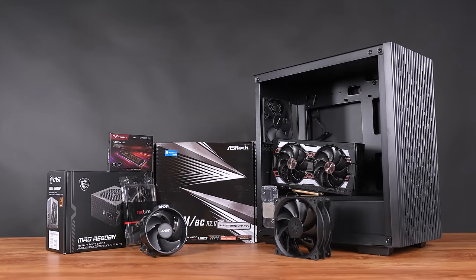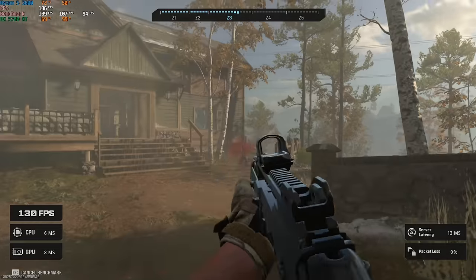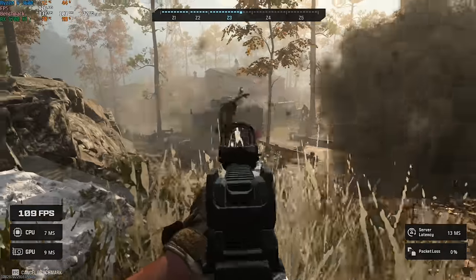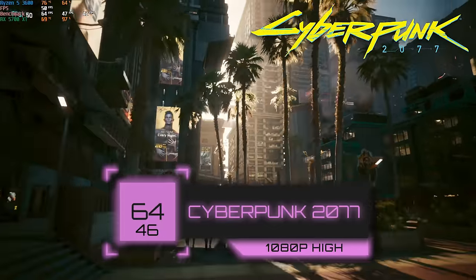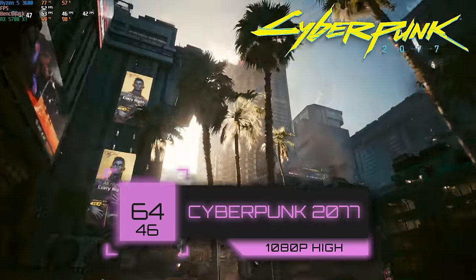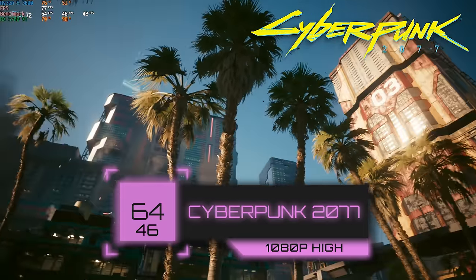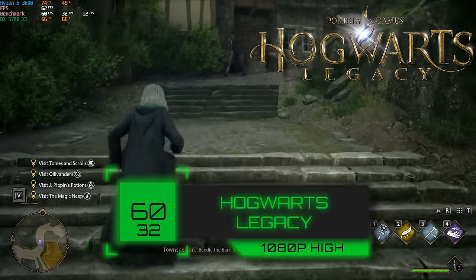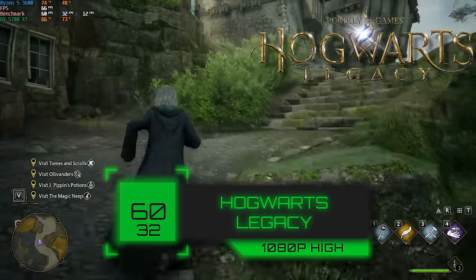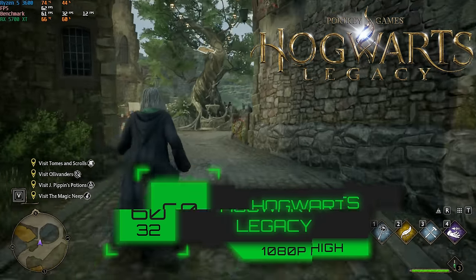For around $400, if you're willing to buy a couple of used components, you can play literally any game in 1080p with this type of build. We fired up Cyberpunk at 1080p high settings, and when running the built-in benchmarking tool, we got 64 FPS. Cyberpunk is one of the most demanding games right now, and we're getting over 60 FPS with high settings and no upscaling. Same thing for Hogwarts Legacy, another tough one to run — with 1080p high settings, we got right on 60 FPS, and it was a super smooth experience.